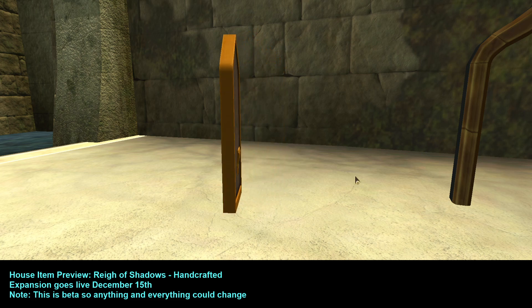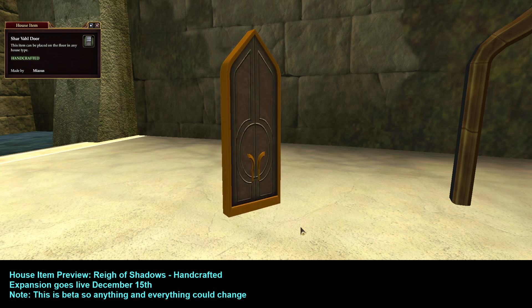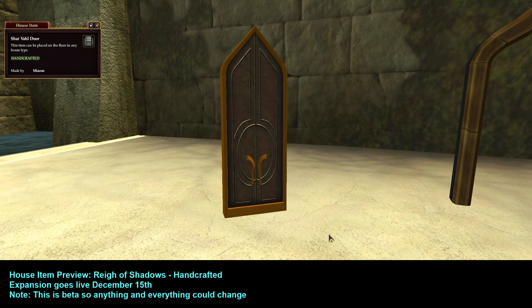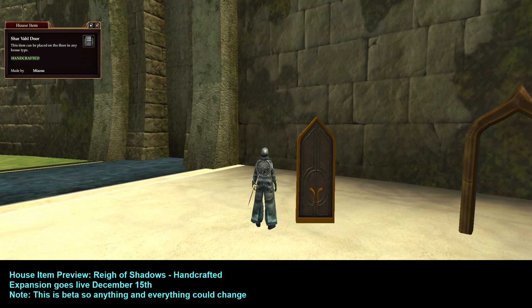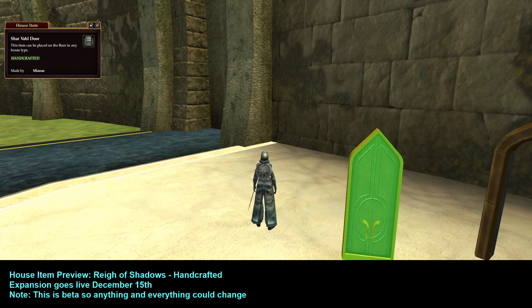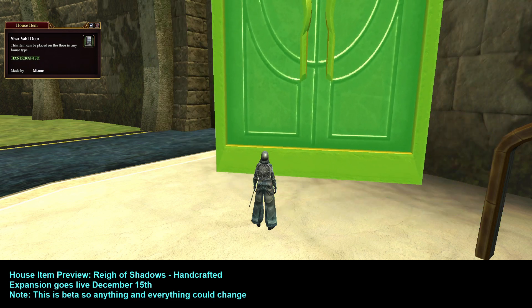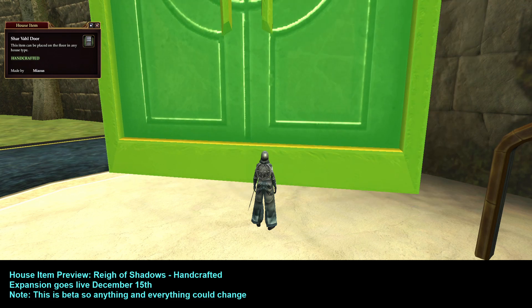It actually works as a door and swings open; I'm sure the bottom is solid. The Shar'val Door is gorgeous. This is minimum size — I'm going to zoom out so you can see. I'm the smallest possible dark elf with no items changing my size, so this is the minimum size. The maximum size is huge — I haven't scaled any of these items.